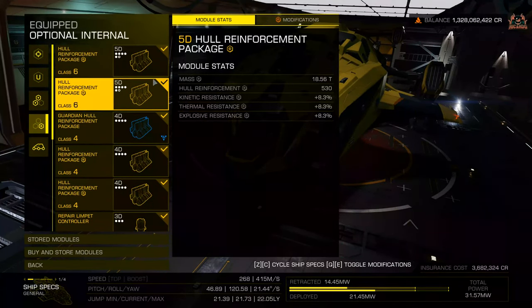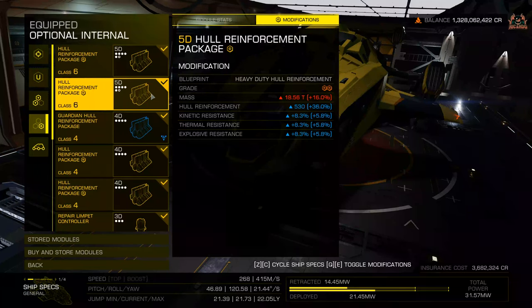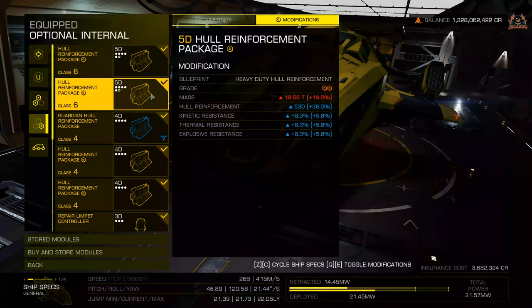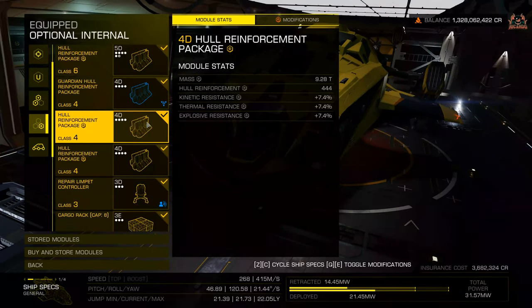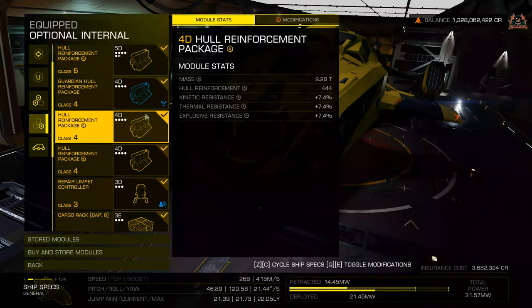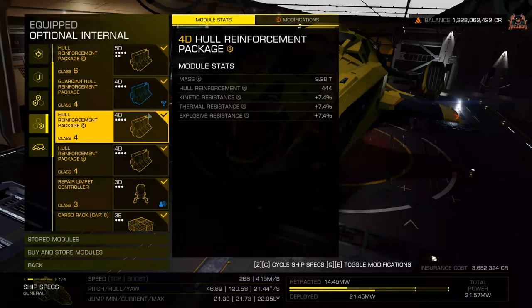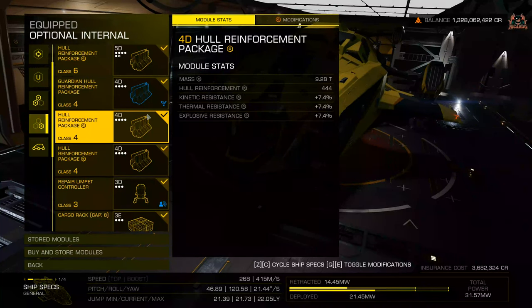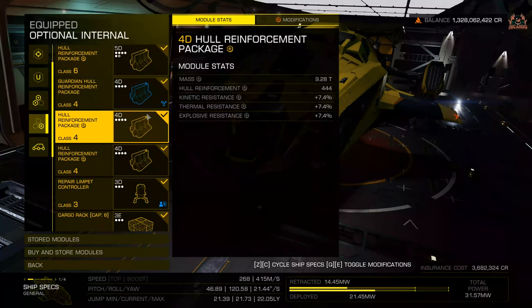Hull reinforcement packages are here with some engineering — it's been better, but I have better power reinforcement on some of my other Thargoid-killing ships. When it comes to the military slots on this ship, I was reliably informed not to put module reinforcement in the military slots. This is because in the military slots they deplete first, and then everything else depletes after.